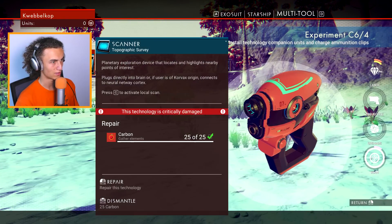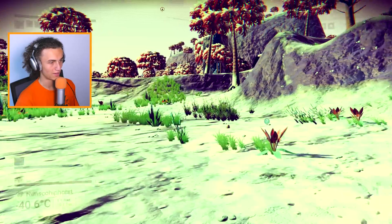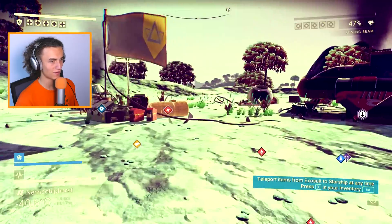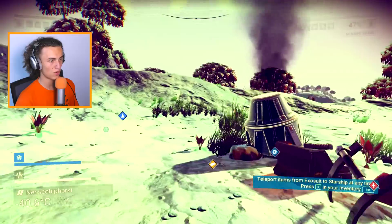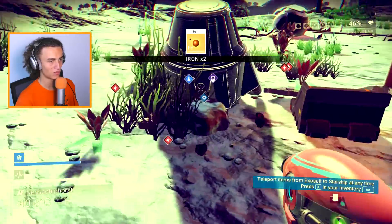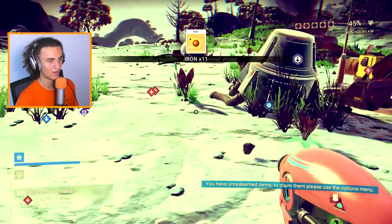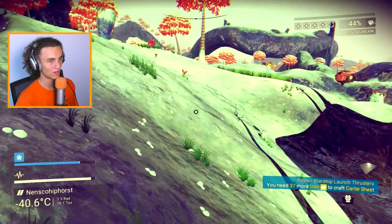So we should be able to fix this scanner right now. Repair. Oh no, we need iron for this — fix this scanner right there. There we go. Now we need some iron so we can start scanning the stuff around us, which is easy of course. Our ship is still broken over there and we need to find some rocks. These rocks, for example — they give us iron.